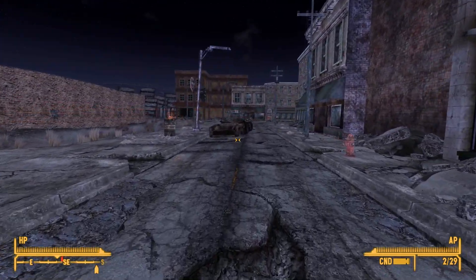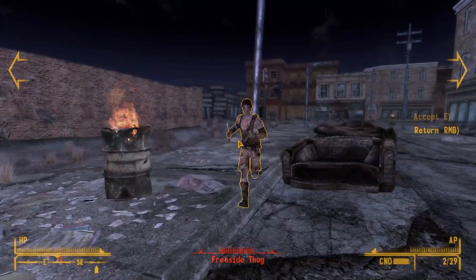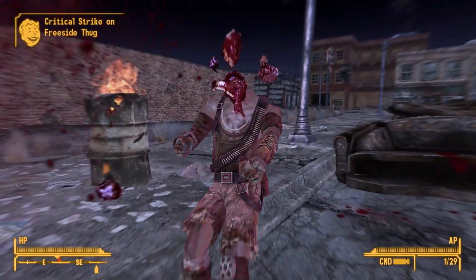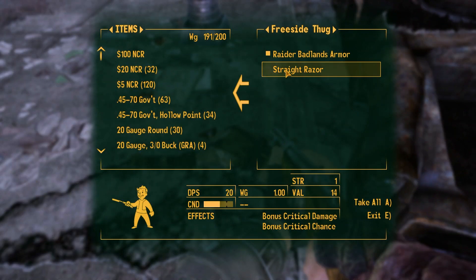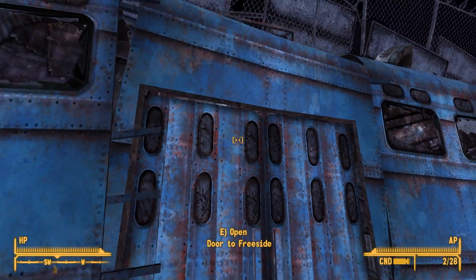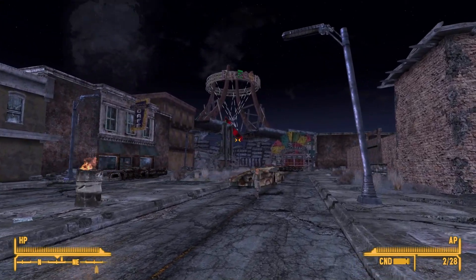What's going on? Is that another Freeside Thug? What are y'all doing? I am the wrong guy to try and fight. That is a door to Freeside — there's a big sign up there that says Freeside. I still am trying to figure out what is the Strip and what is Freeside and what is Fremont Street. Like, all of these are apparently different things.